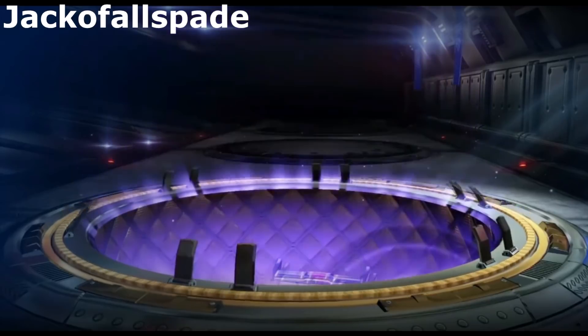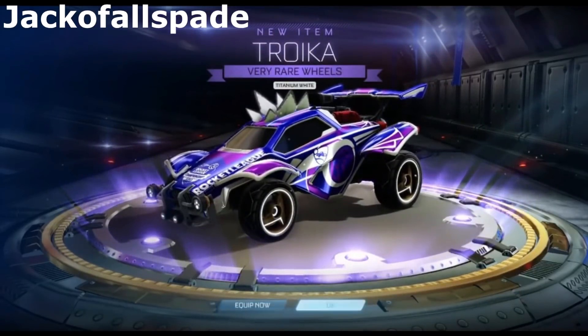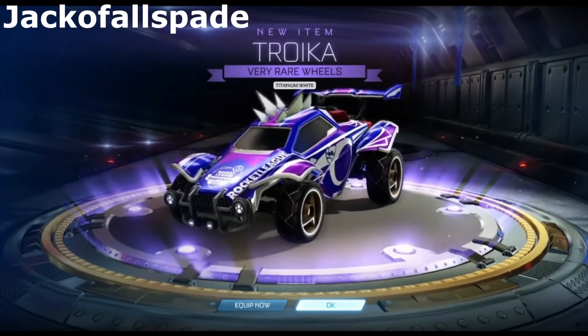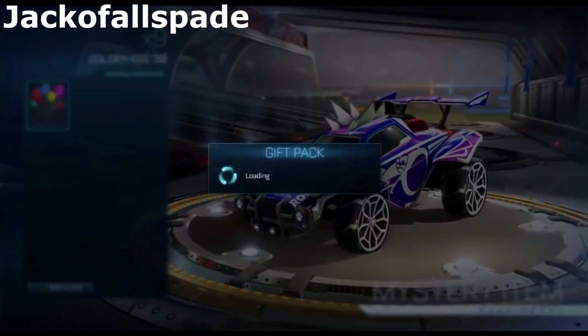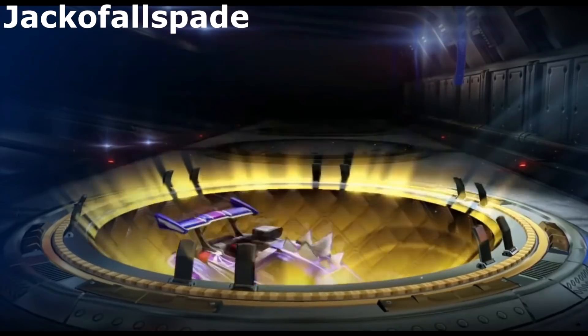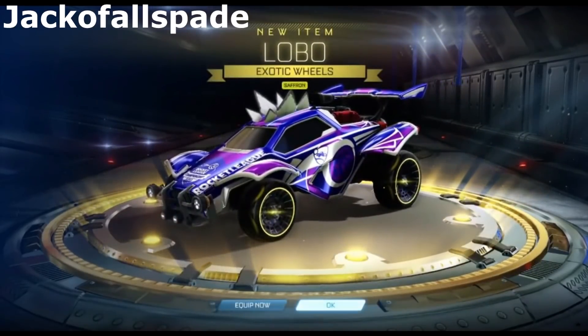It's gonna be a very rare to start off — that's white! Painted Troikas probably aren't worth too much, but the fact that we were able to get a white wheel on our very first pull is definitely a good sign. I will certainly take that. I do kind of like how simple the Troikas are. An exotic on the second, and it's painted too! Saffron Lobos! Lobos aren't that great, not worth too much, but the fact that we were able to get paint on both of those is pretty incredible.